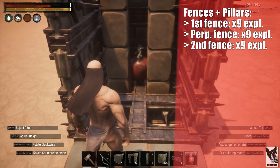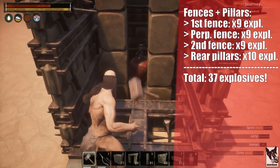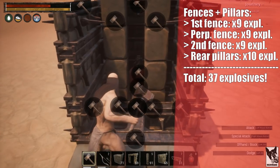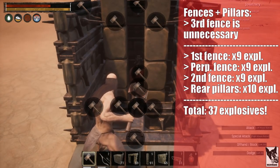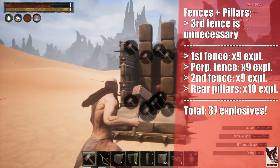Even though the final fence will be destroyed before the pillars, the raider can't squeeze through the pillars, so he'll have to destroy those as well. It will take 10 explosives to destroy a pillar, for a total of 37 explosives. The final fence is unnecessary as it doesn't increase the total explosive count; however, it would block damage from spreading inside your base.